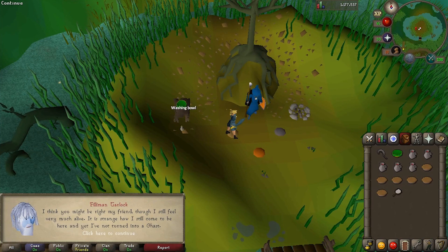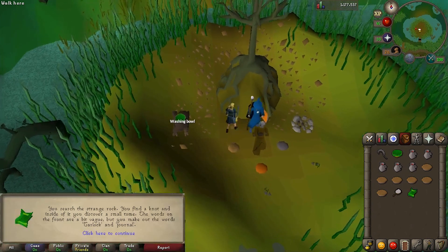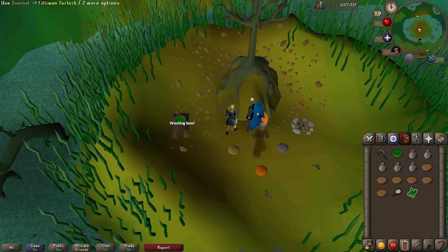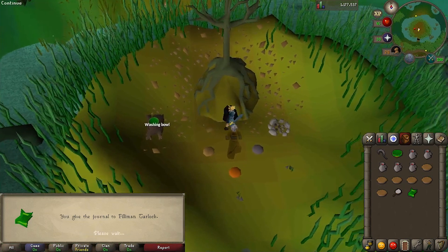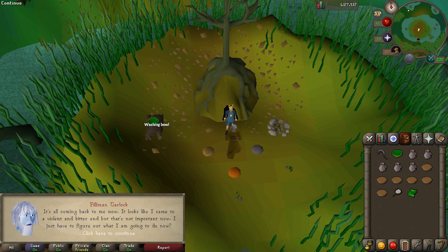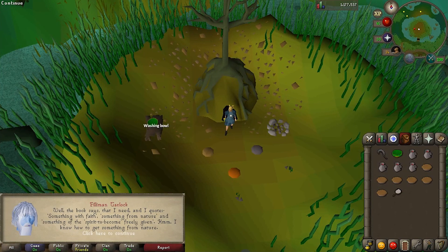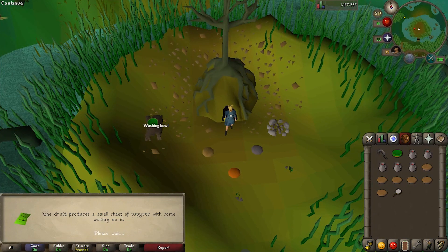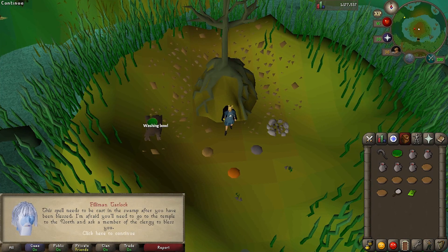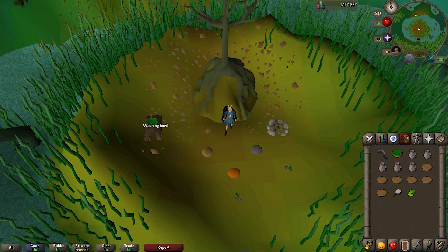Now he wants to read his journal to find out what happened. Right click on the grotto tree to get a search option and you'll pick up his journal. Right click on the journal to get a use option, and then use it on Philemon. After reading the journal, he realizes that he did die, but wonders what he should do now. Ask him, how can I help? He says he wants to become a nature spirit but needs help collecting things — something with nature, something with faith, and something freely given. He'll give you a spell card to get something from nature, but you need to be blessed by Dressel before you can use it.